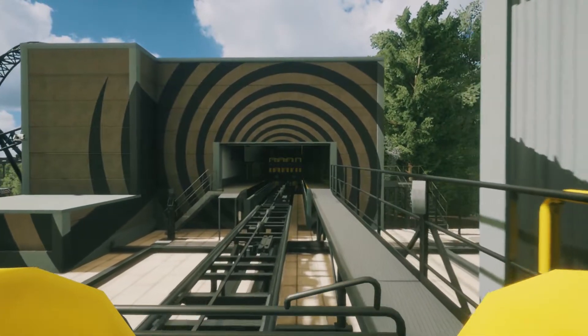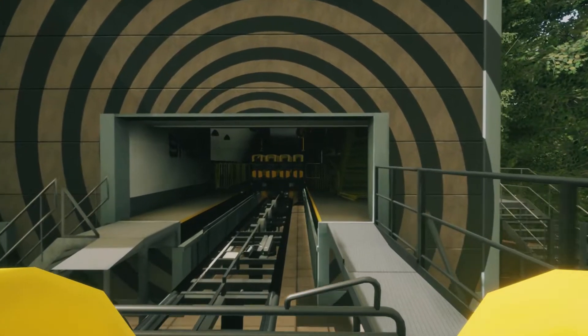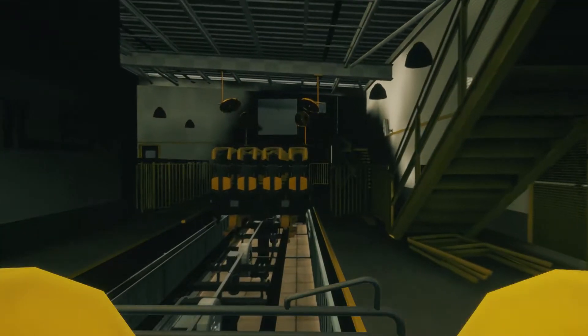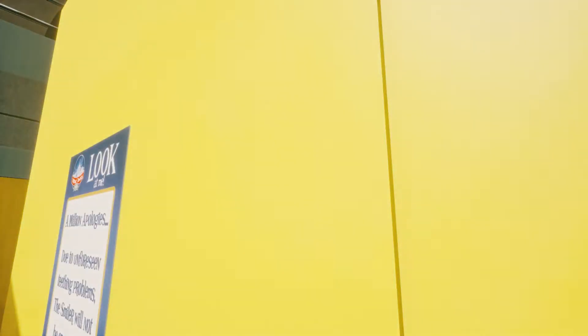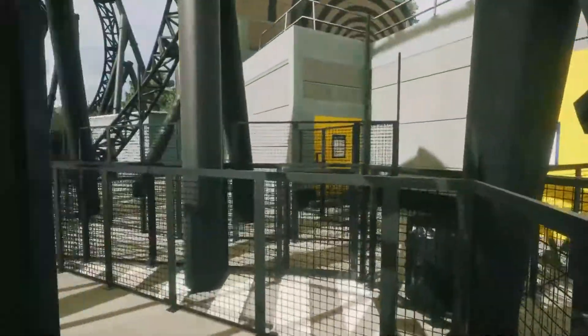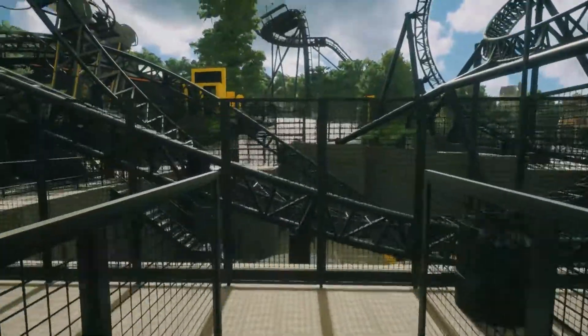Just to the right, in that building, we have the maintenance shed as well. If I press L I can toggle across — that would have been helpful. How do I get off? It should be E — yes, there we go. I'll walk back through the exit. That was the Smiler — very, very cool recreation, very accurate and very detailed as well.